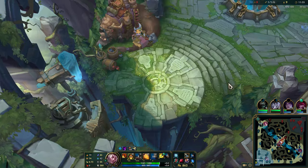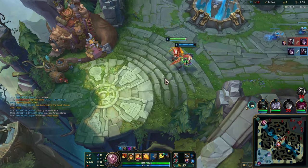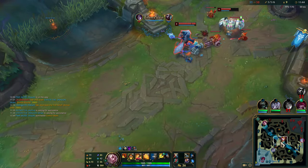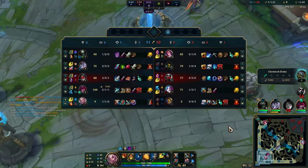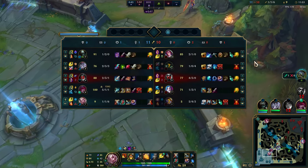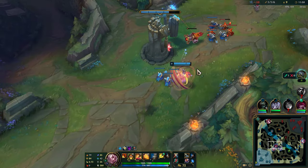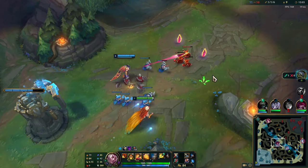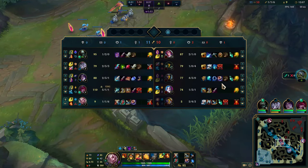If you guys have any questions related to Rakan — what to build, what to max — feel free to ask in the comments and I will reply. Now we know their Jinx has no Flash and their support has no Flash. So in my next ultimate, we are looking to kill them. We might be able to dive them mid 2v2. We really want to punish people who have no Flash when you're playing Rakan. Every time you have ultimate, you look for a kill.